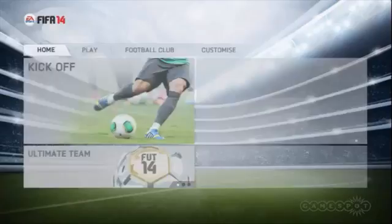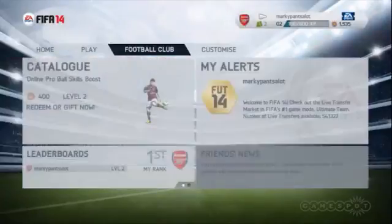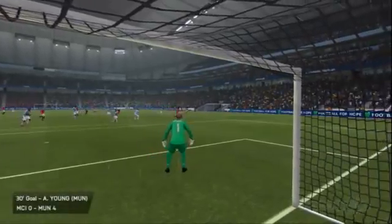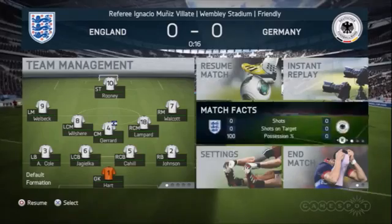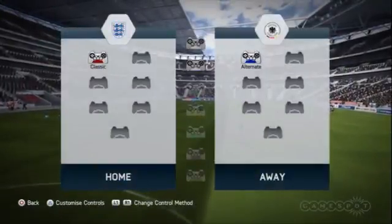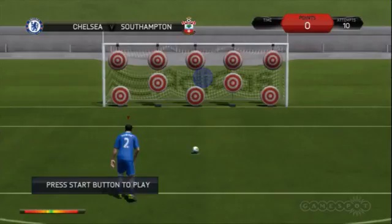Off the pitch, things are largely the same, with modes like head-to-head seasons, ultimate team, online friendlies, virtual pro and manager to play through, but they remain the most comprehensive and compelling you'll find in a football game. A slick new interface that mimics that of the Xbox 360 dashboard not only looks far better than its predecessor but also keeps the action flowing smoothly thanks to a simpler layout and navigation.